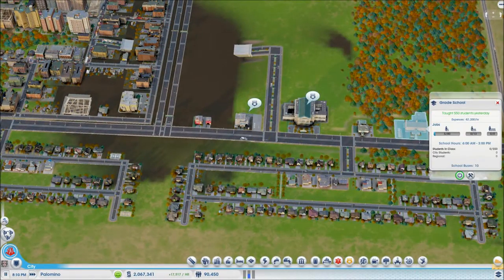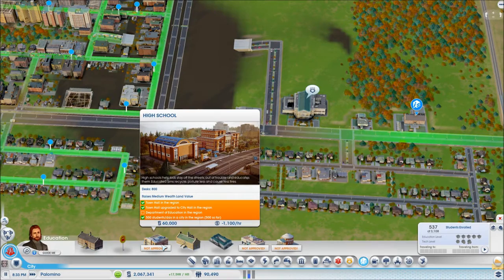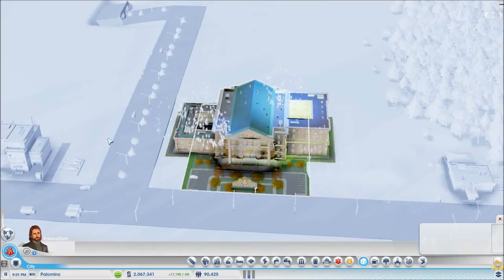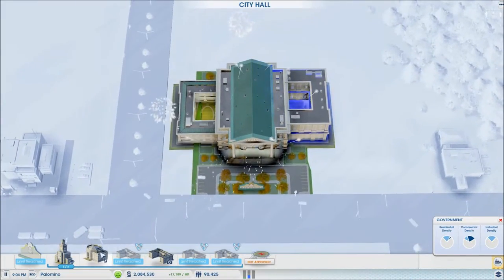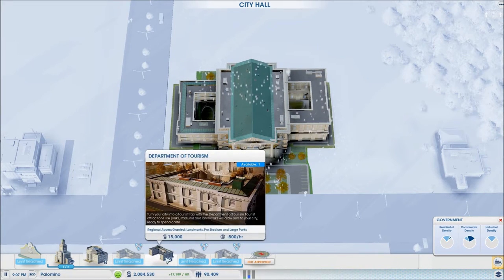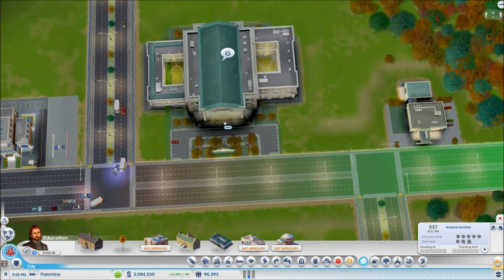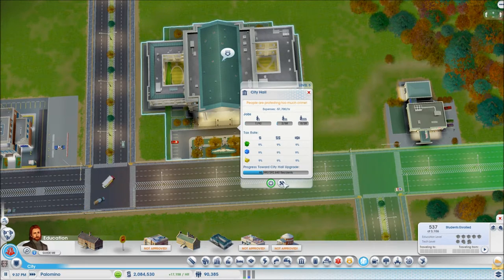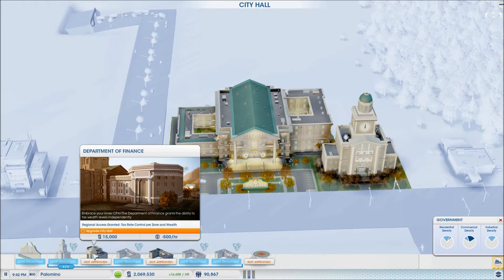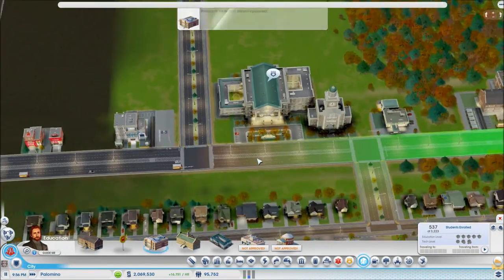The school is full — we should have unlocked things. We really need a Department of Education in the region. We got an upgrade anyway, so let's have a look. The only two things we need are a Department of Finance and a Department of Education and Tourism. I'll put the education down — it's going to be more important for our city. The Department of Finance is probably my favorite module, along with utilities; they help a lot.